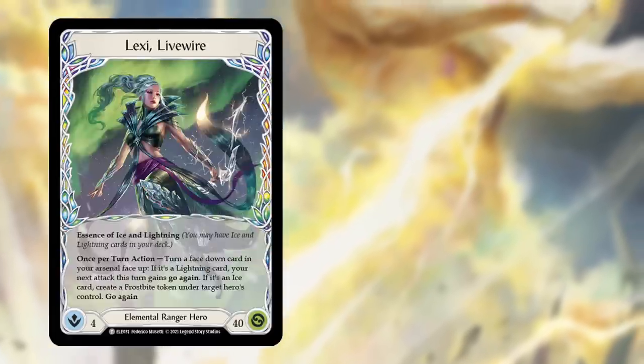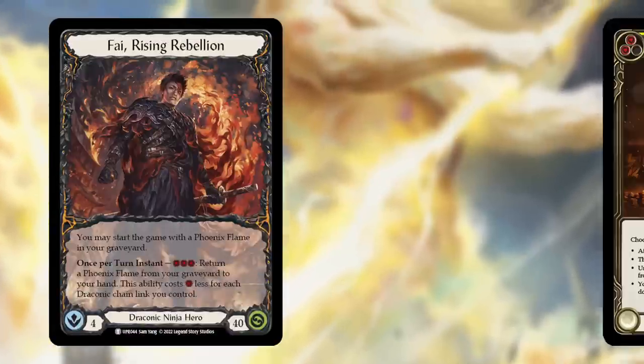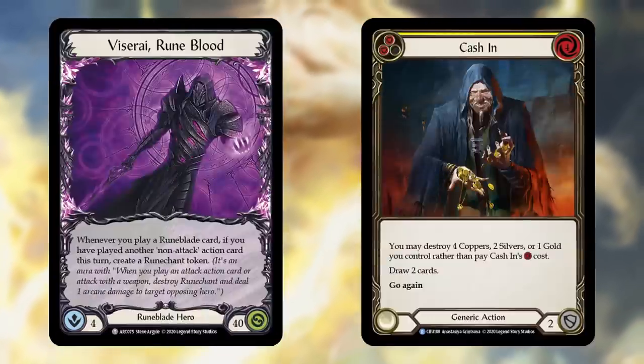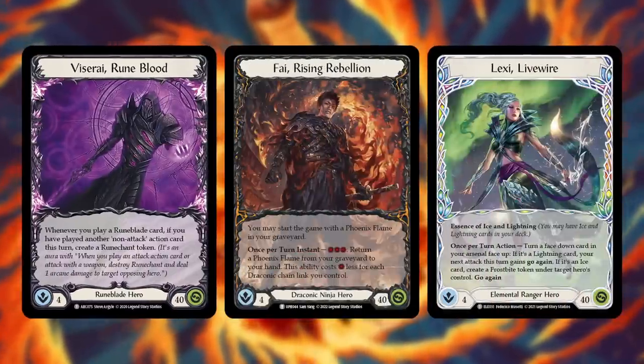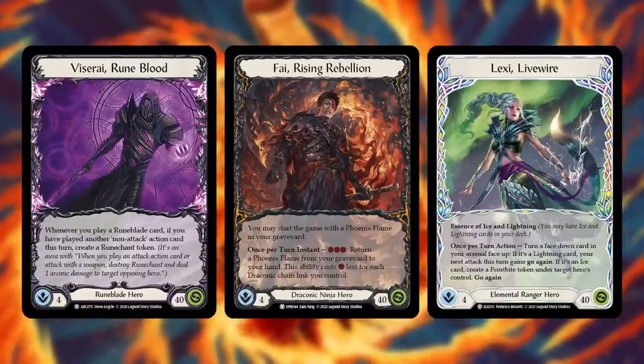Think Lexi after playing a three of a kind, Fi after an Art of War, and Viscerai after a cash in. Each of these heroes can easily push 20 to 25 damage on these turns, and sometimes even more if they get a little lucky. However, in order to take one of these power turns heroes usually need all four cards in hand and oftentimes also an arsenal card from their previous turn. You can tell when somebody's going to do a power turn because they'll usually throw their hands up and say they're not blocking anything, so they can turn around the next turn and deal you an insane amount of damage.